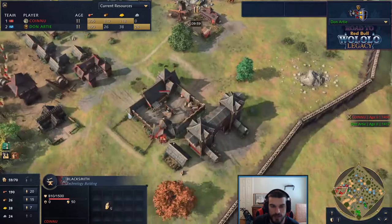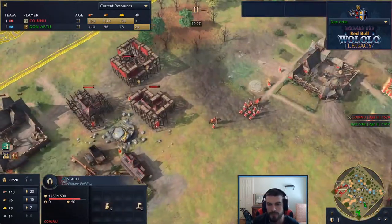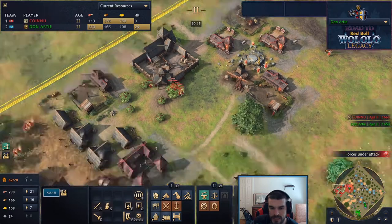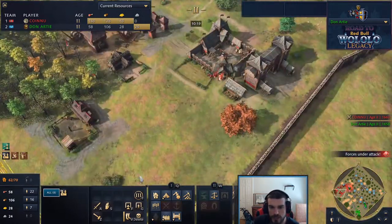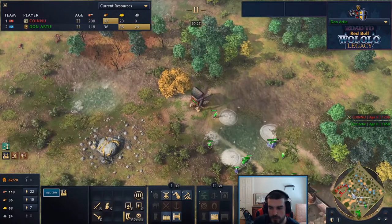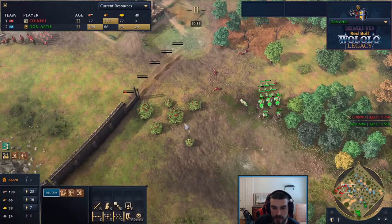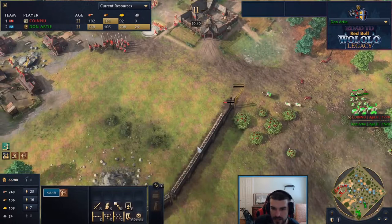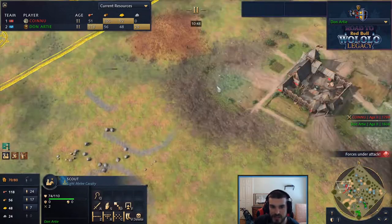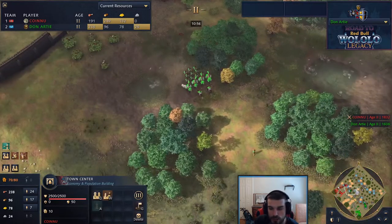Double archery range and a blacksmith on Sy Arc's side. The three TCs are going to start booming, but where will he get food after he runs out at home? Three TCs is a big investment - you'll eat through berries quickly. Don's sheep at home are running a bit lower, and he's starting on the shoreline fish. The army is on top of secondary berries and a secondary deer. A scout move for Don - he was trying to get vision but still hasn't been able to find any military buildings, and more importantly hasn't spotted out the third TC.